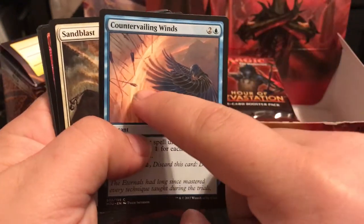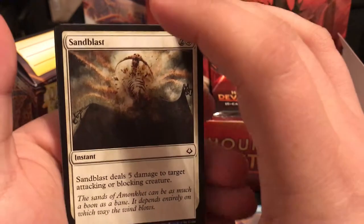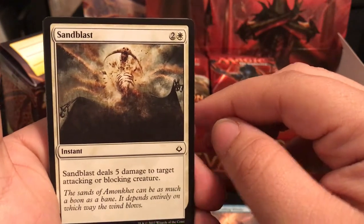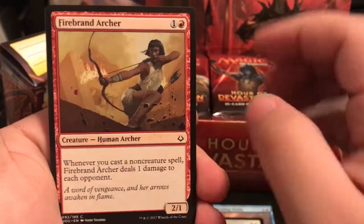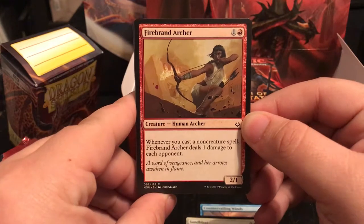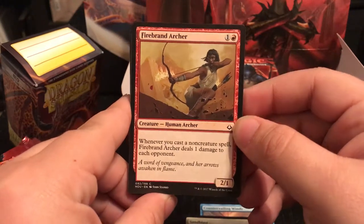Arch, really good too, just with the blocking of all the arrows. Amblas deals 5 damage to target attacking or blocking creature - just a 3-drop, boom, take out something immediately. Firebrand Archer is a 2/1 for 2 - whenever you cast a non-creature spell, Firebrand Archer deals 1 damage to each opponent. This is Burn Deck Central right here.